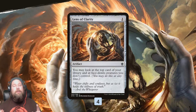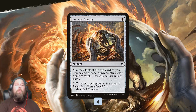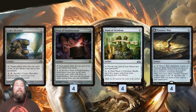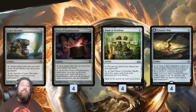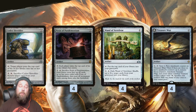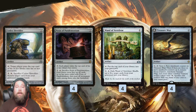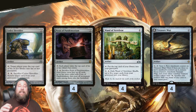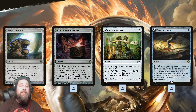This deck is similar to Lantern Control in the Modern format, except because our lantern is Lens of Clarity and we only get to see the top of our deck, we're mostly using our mill rocks to mill ourselves and try to control what we're drawing. We have a lot of typical Lantern Control stuff: Codex Shredder, Pyxis of Pandemonium, Wand of Vertebrae. These are all cards that allow us to, for free once they're on the battlefield, change the top card of our library — either by milling, or Pyxis actually exiles. We also have Treasure Map, which does something similar; we can scry away for one mana, eventually flip to start drawing cards. Once we get down Lens of Clarity and can see the top card of our library, we play a bunch of these cheap one- and two-mana artifacts and basically control what we draw, trying to find exactly what we need. As a bonus, we're kind of milling our opponent — potentially in some cases, or exiling their cards at least with Pyxis of Pandemonium.